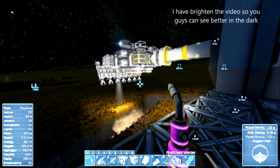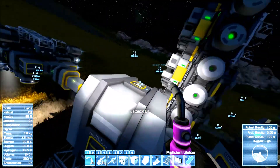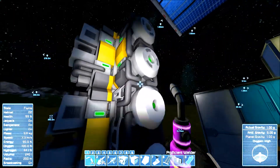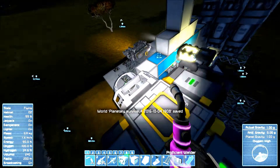Hello, Azul Chaos here, back with another episode of Planetary Survival. First thing I've been doing is making a lot of steel plates and I built another assembler with a couple more modules.